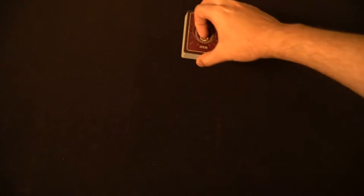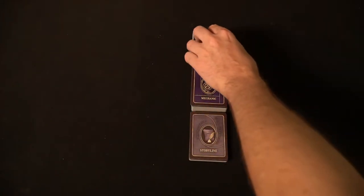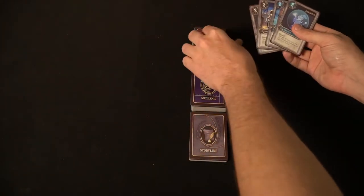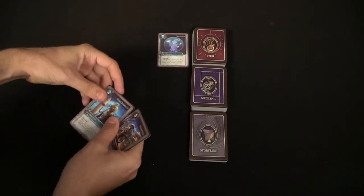Let's go into how to set the game up, how to play, and then my review. To set up GameStormers, take the item deck, shuffle it, and deal out six cards onto the playing field. Take the mechanic deck and shuffle that as well, place it next to the item deck, and finally the storyline deck — do the same and place it below the mechanic deck.